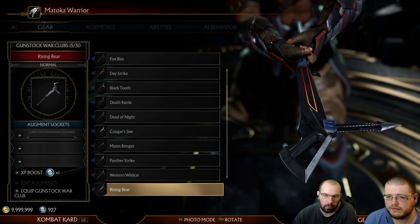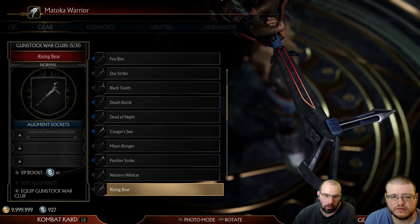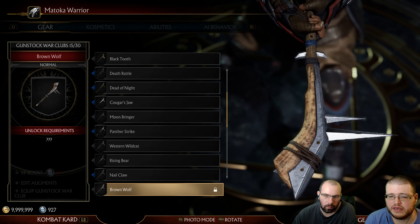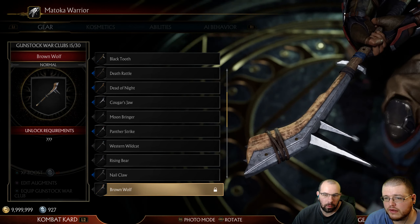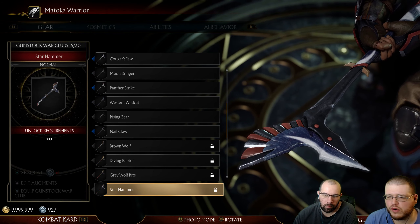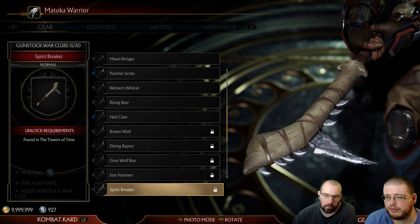The metal ones are cool too. I like all of them actually — that one looks like straight up a sword. Western wildcat. That one's futuristic to me. I like it. I don't know how I unlocked all of these. That one's cool, I like the mix of materials, or the more ornamental kind — it looks like a bird at the end. It's like a bone.